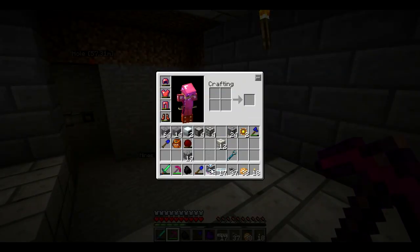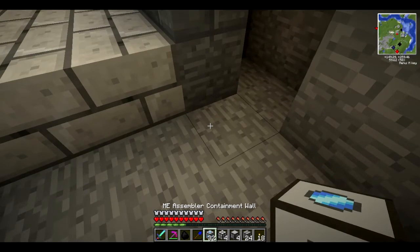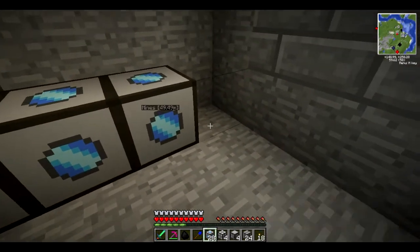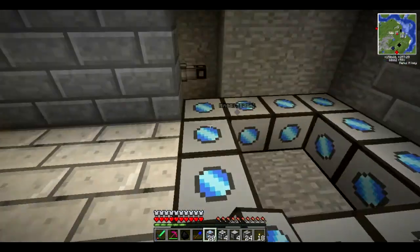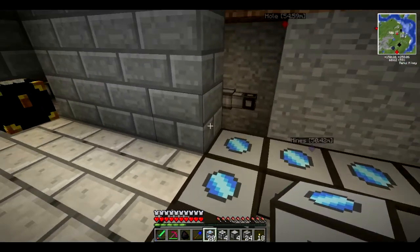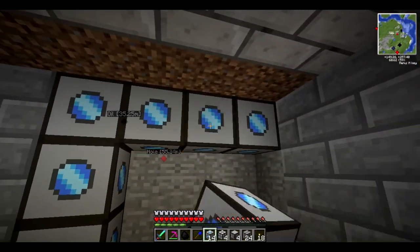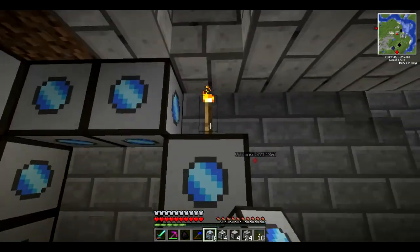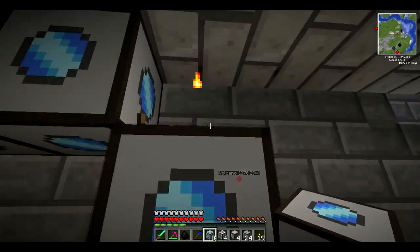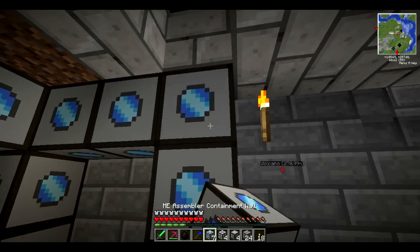So let's start building this — I need those, those, those, and those. We need the molecular containment walls like this and like this. This is just a typical setup — I think you can make this actually any size that you want, and in the cube, the one that I build is actually massive.